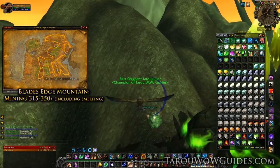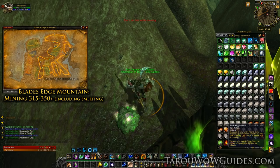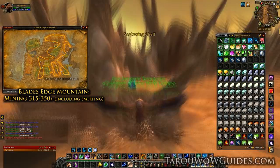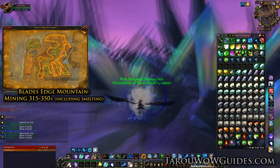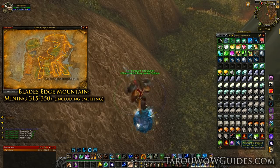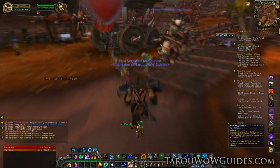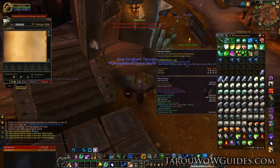One great thing about Blade's Edge is the competition should be pretty non-existent. However, some may prefer Nagrand, Zangarmarsh, or Shadowmoon Valley — you can find those alternatives in my custom routes or on tarouwowguides.com. Continue on my route until you reach skill level 350, which should only take one full lap or so. Then hearth back to Orgrimmar or Stormwind and learn Grandmaster Miner along with anything else available. If you have any Eternium, smelt that and use it to make Felsteel, which should give you an extra few points to get you started on the next mining section.